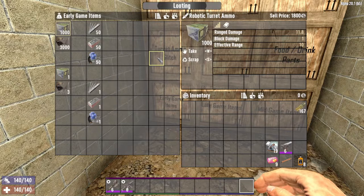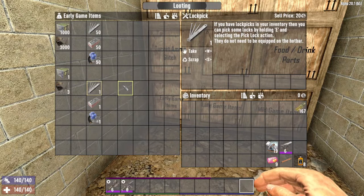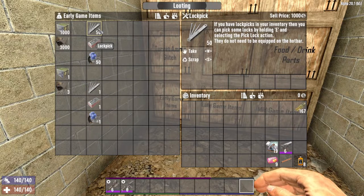Lock picks require investment into Lock Picking level 1 to unlock, but this can be done right at the start of the game. For just 1 forged iron and 1 mechanical part, lock picks net you 20 dukes each. 50 forged iron and 50 mechanical parts make a stack of 50 lock picks, netting 1,000 dukes per stack. These are easily obtained items in the first few days.